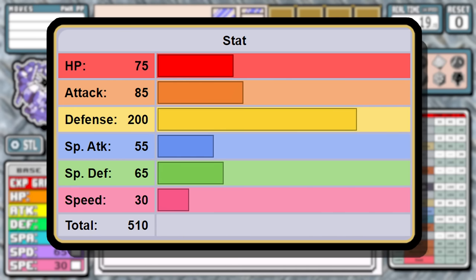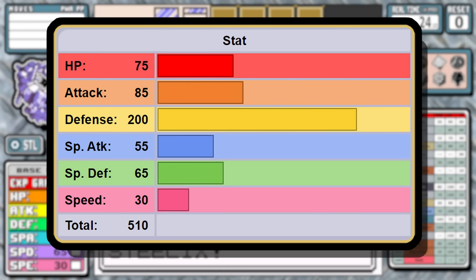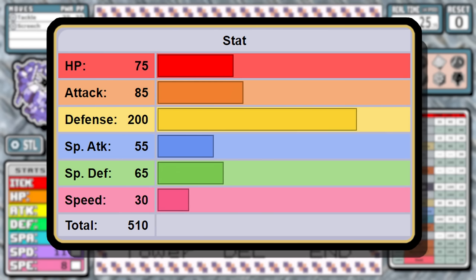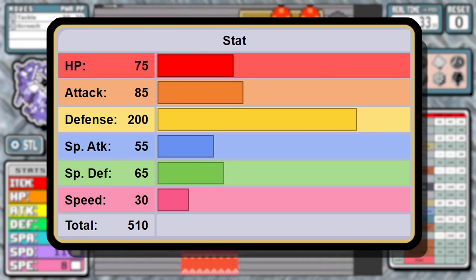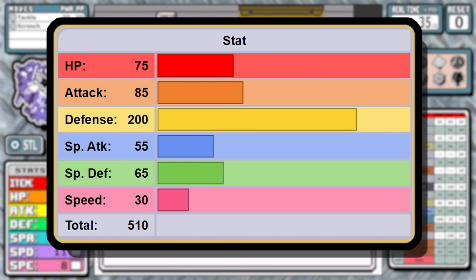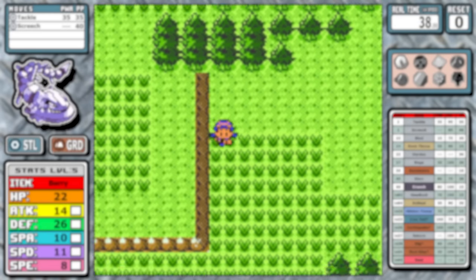Here speed is slashed by over half — base 30 speed doesn't exactly inspire confidence. Its attack stat is improved over Onyx, but 85 just isn't groundbreaking. When you look at the rest of the stats they range anywhere from mediocre to bad, and you can definitely tell that they put all of this Pokemon's stat budget into that massive defense stat.